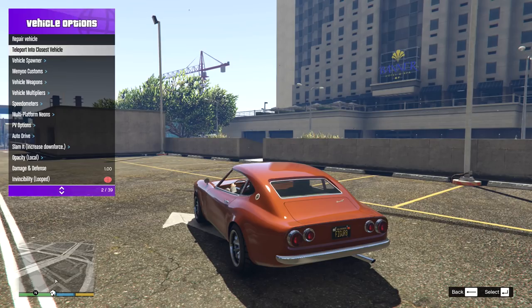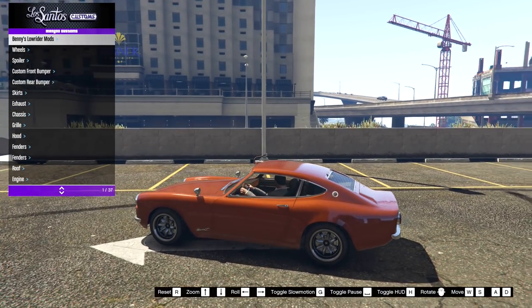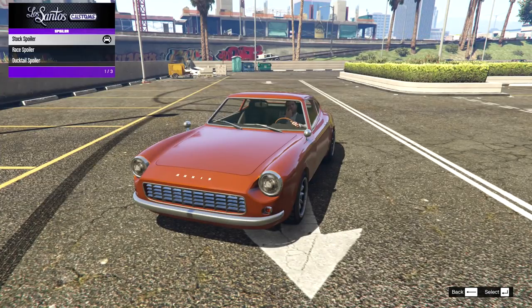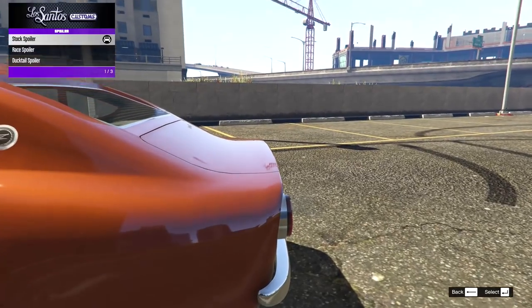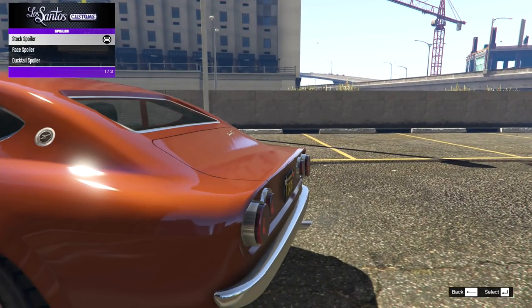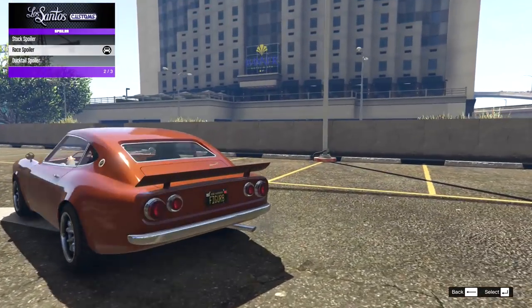So let's jump in and start modifying. We'll bring up the mod vehicle options and go to customs. Starting with the spoiler — we have the standard little lip as part of the body design, and then we have the race spoiler, which is not too bad and not too crazy.